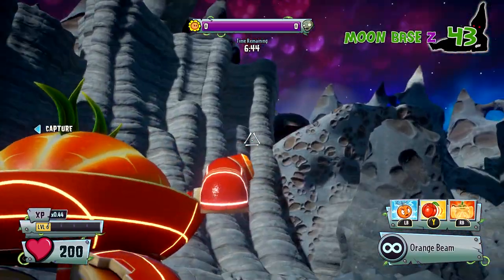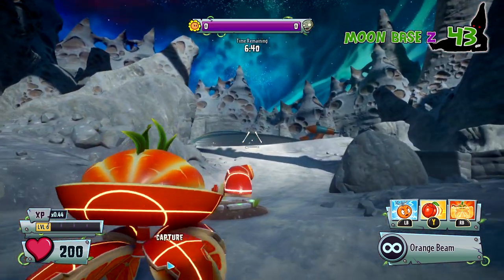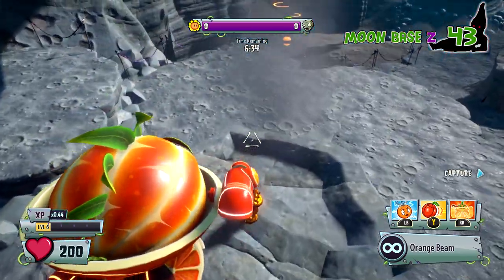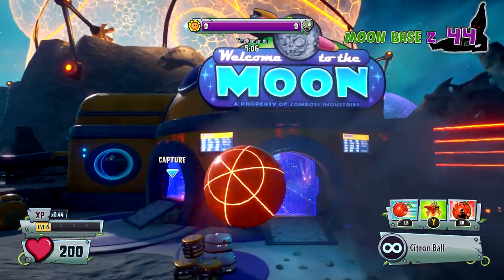We're going to move on to Moonbase Z. This is as soon as you spawn — look up there. It's hard to see that one button, it's really really hard to see. Shoot it and then boom — an asteroid comes down and another gnome goes into your gnome bank. Which is kind of weird that there's a gnome bank to begin with, but there actually is in this game.